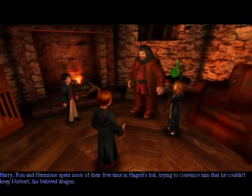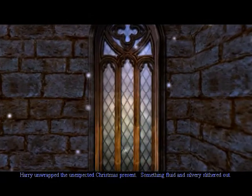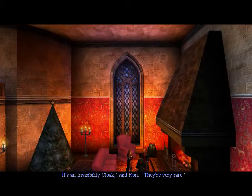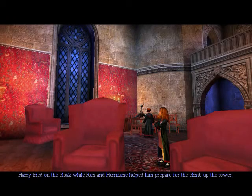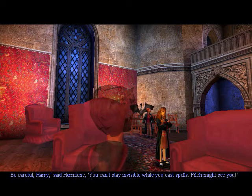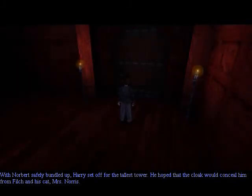It's actually Dr. Masseuse's skills. Harry, Ron and Hermione spent most of their free time in Hagrid's hut trying to convince him that he couldn't keep Norbert, his beloved dragon. Eventually, after much coaxing, Hagrid agreed. Harry unwrapped the unexpected Christmas present - something fluid and silvery slithered out. It's an invisibility cloak, said Ron. They're very rare. Your father left this in my possession, Harry read. Use it well. A very merry Christmas to you. Harry tried on the cloak while Ron and Hermione helped prepare for the climb up the tower. You can't stay invisible while you cast spells - Filch might see you. Harry set off for the tallest tower, hoping the cloak would conceal him from Filch and his cat, Mrs. Norris.